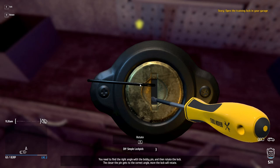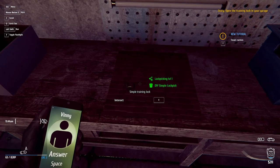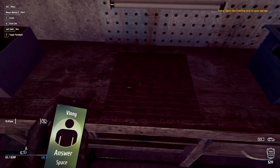Okay, how do I do this? Rotate D. You need to find the right angle with the bobby pin and then rotate the lock. The closer the pin gets to the correct angle, the more the lock will rotate. And I think it worked! New tutorial says: tenant routines — when you're close enough, you can mark a tenant to discover his daily routines using the default middle mouse button. Blue means they are not there. You can also mark cameras to show their view range. Tenant routines are also available in the notes menu. Pretty cool to know.